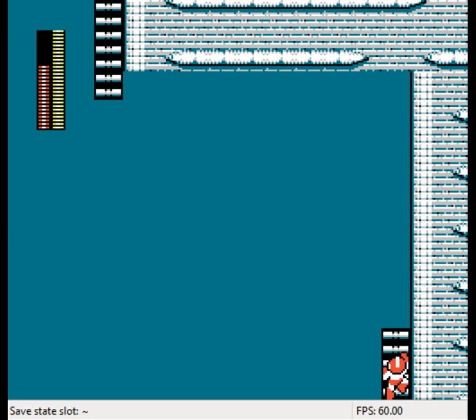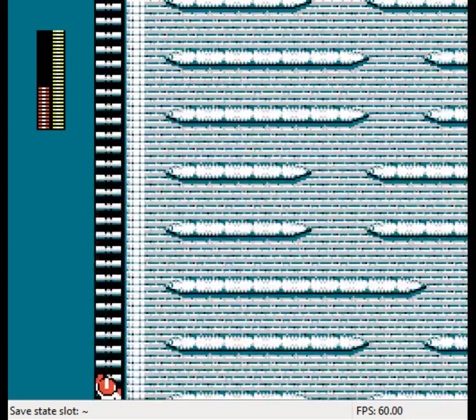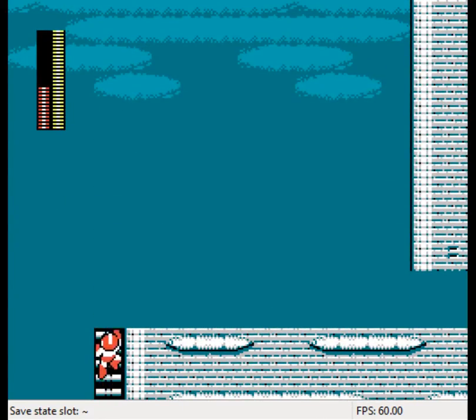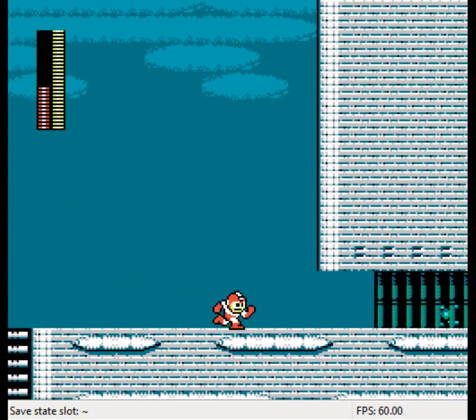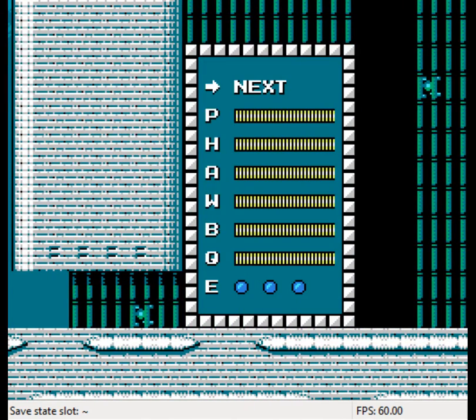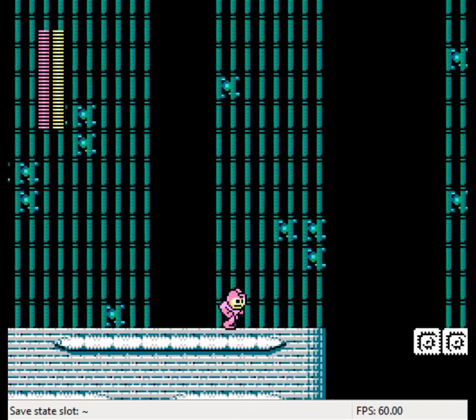That's a nice way to conserve ammo if you start running low. It doesn't work for any weapon that takes one or more units of energy to use, though — weapons like Leaf Shield, Air Shooter, Crash Bomb — you can't take advantage of it with those. Which is a shame, because I really wish I could take advantage of it with Crash Bomb.